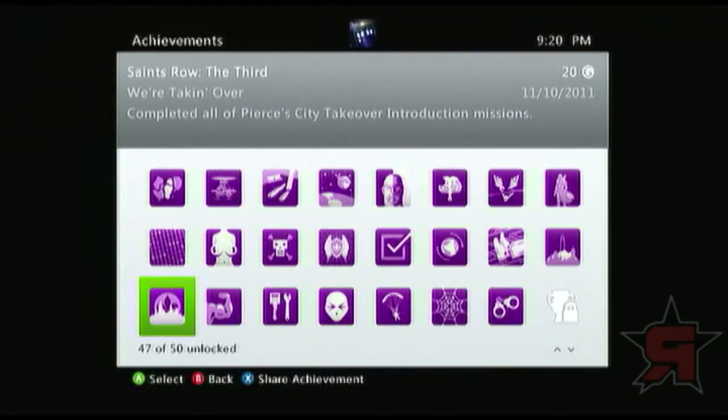We're Taking Over — completed all of Pierce's City Takeover introduction missions. You just run through this tutorial and you get 20 points. Probably one of the easiest achievement lists you will ever have.